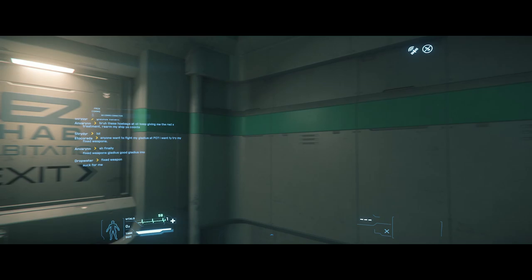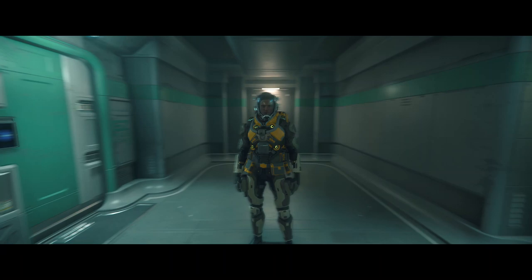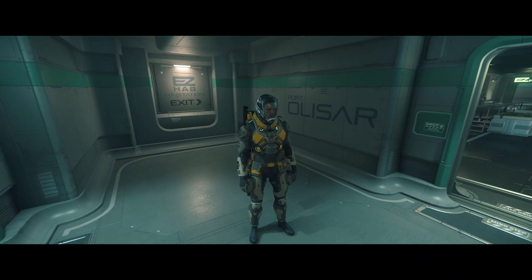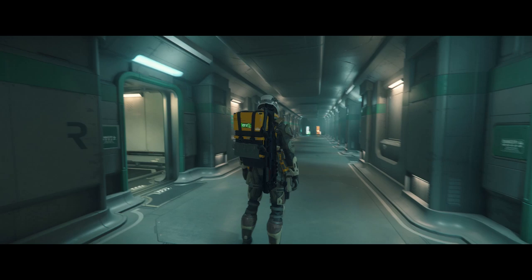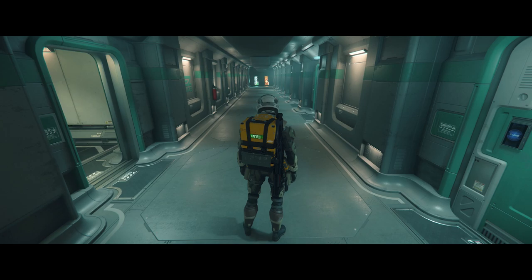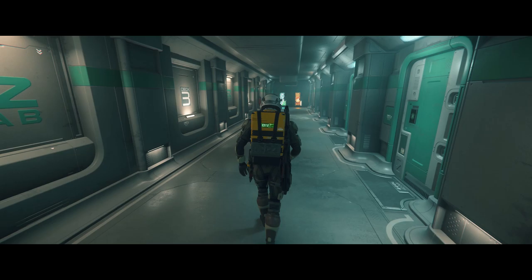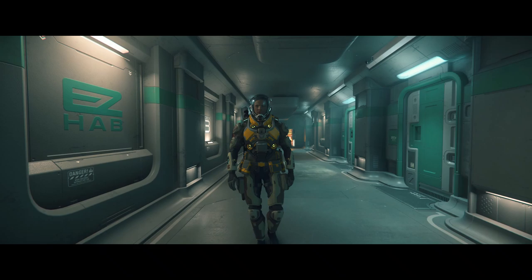We are in the hab section of Port Olisar, which is actually quite a large space station. If we hit F4, we can go into third person and look around our character. If we hold Z, we can roll the mouse around. Be aware there is a little bug where Z didn't work for me a couple of times today and I couldn't rotate around my character. Holding Z in third-person mode also works on starships or any vehicles — hit F4 to go in and out of first/third person and hold Z to zoom around. Walking speed is controlled by the middle mouse wheel — roll it forward to get more speed, roll it back to RP walk.